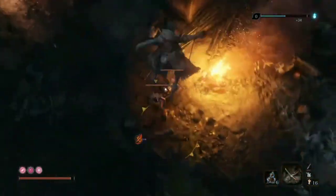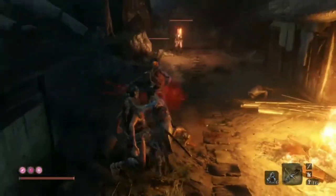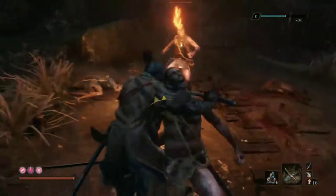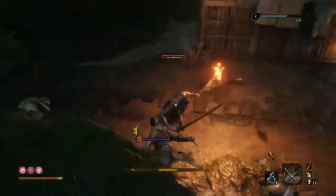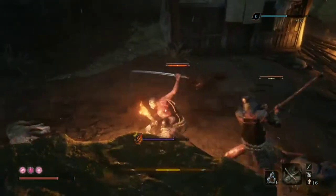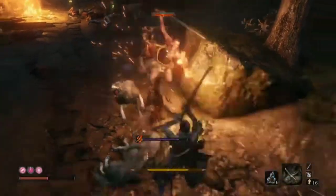Pellets aren't the only way you can heal yourself. At the start of the game, you're given something called a Healing Gourd — you automatically have four of them. As the name implies, you can regain the health you lost after a fight. You can increase the amount of gourds you have by finding things throughout the game called Gourd Seeds. Be sure not to use this whenever you're under attack though, or else you won't be gaining any health at all.